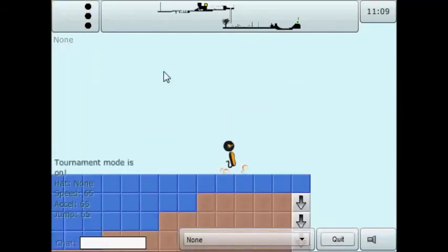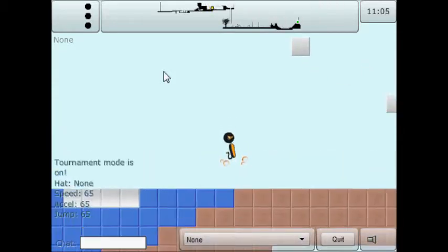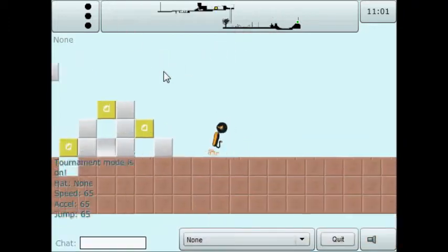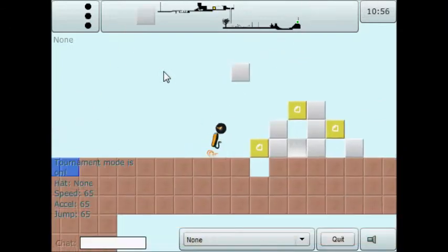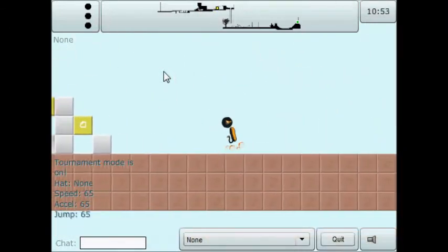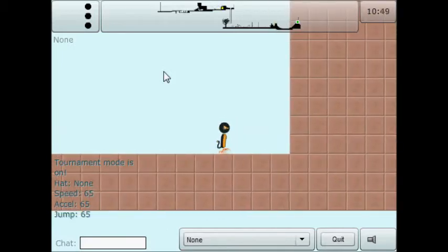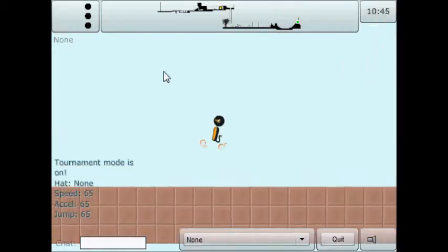It looks to me like it'd be possible to land on the farthermost island of ice over there. That's not gonna work, but I'm gonna land on that one — so it's all good. And I don't have to turn around here. That just means I've got to do something like this. There's a wall here — I do have to go up here.